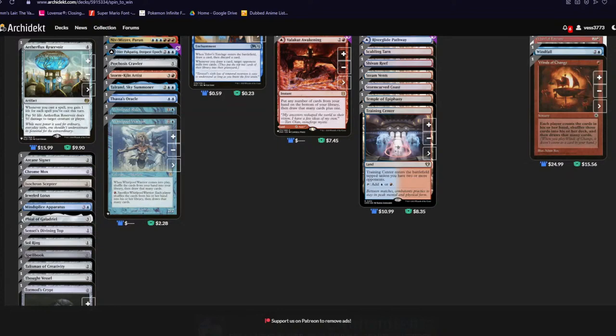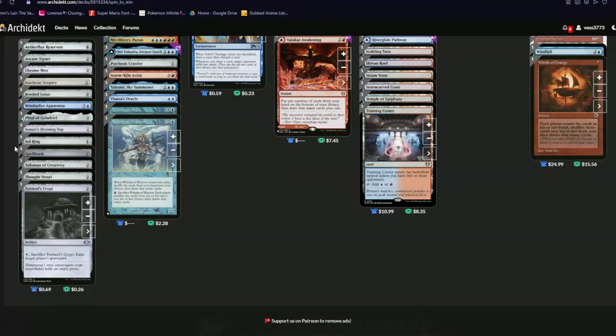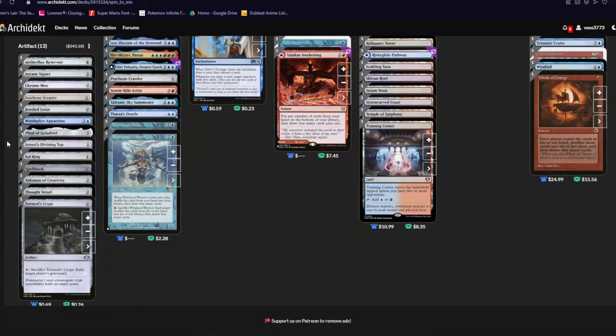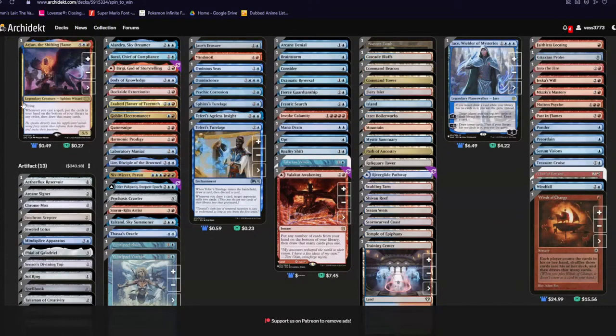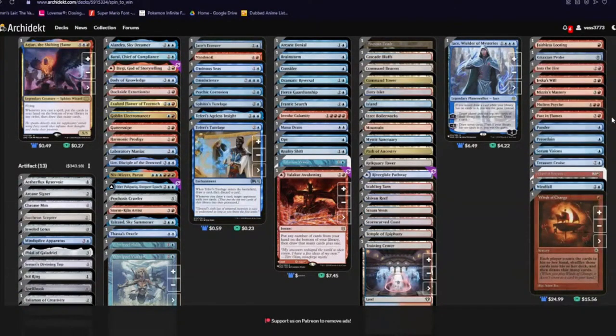Mind Splice Apparatus — four mana, beginning of your upkeep put an oil counter on it, and instants and sorceries cost one less for each oil counter. So turn four you get it out, turn five your stuff costs one less, turn six costs two less. And then all into the fires costs one mana — insane. But we need to talk about the instants and sorceries, which are the main point of this deck.